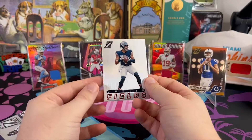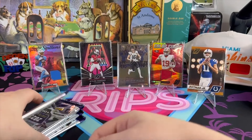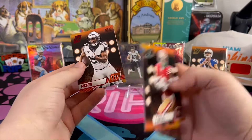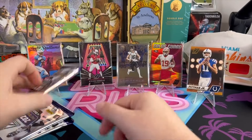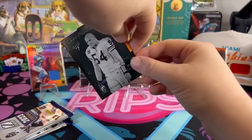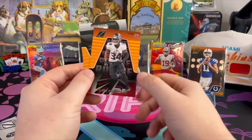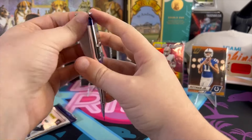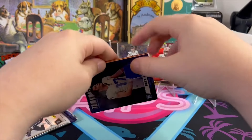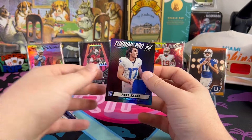Pacheco, Justin Fields. Whatever this is — the Zenith — another throwback card parallel. We get Debo, Hutchinson, Joe Mixon, and Sam LaPorta. Gotta at least hit one auto, I don't know. We have Brian Urlacher — Class President — just a weird card. Two packs left, and I can't wait to never open this again. Terrible. And Puka Nakua — probably our best card. Jalen Hyatt. A Puka Nakua Turning Pro.